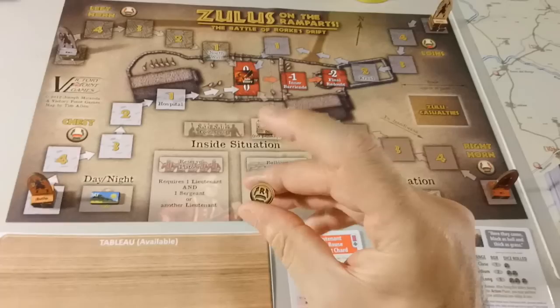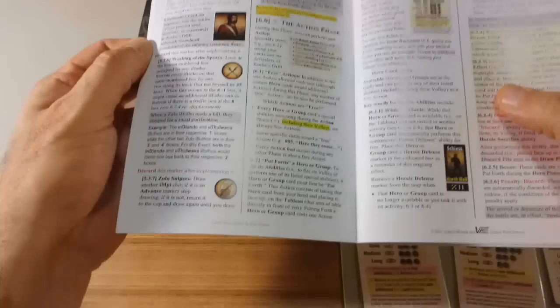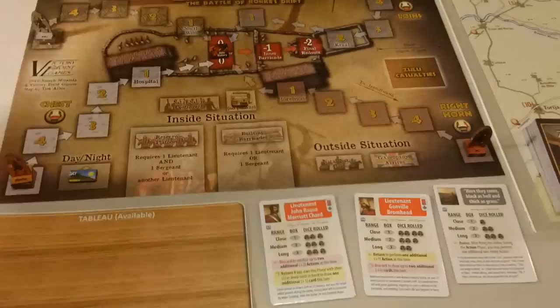Here we have the markers, the Impi chips in the cup. We draw the first one and it is an R. With the R, we have certain events that occur, but none of them are going to apply here. We have no Ibutos on the 3, 4, or 5 box. It has a hit — that doesn't apply. None are routed, none on the 2 box.